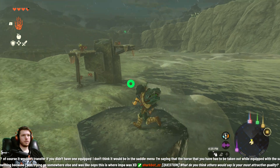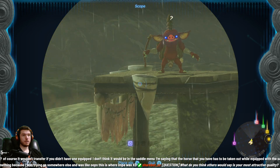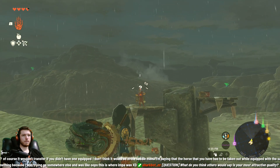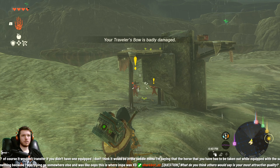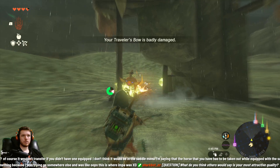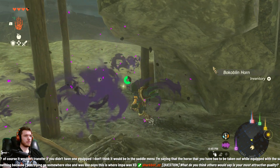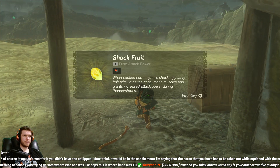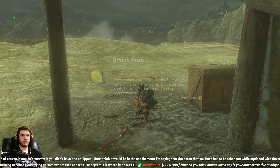Is there anything up here? I got some more Bokoblins I can fight. That worked - apparently they were electric. Well, that's convenient. We don't really get much of the resources. Shock fruits. When cooked correctly, this shockingly tasty fruit stimulates the consumer's muscles and grants increased attack power during thunderstorms.